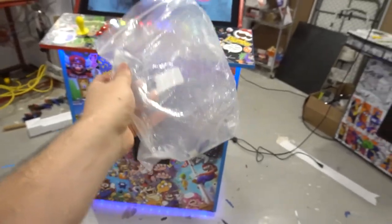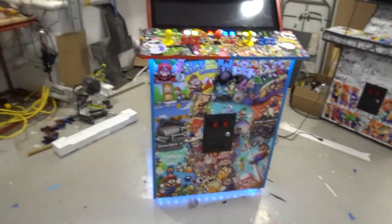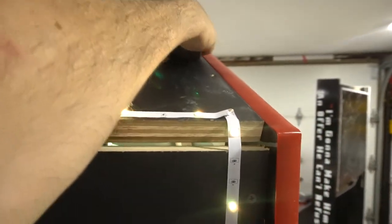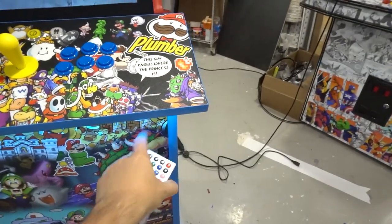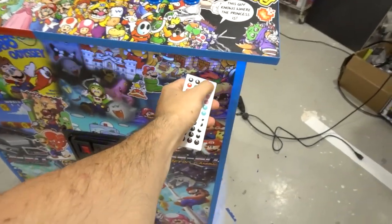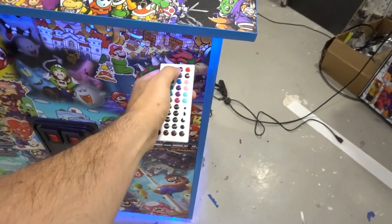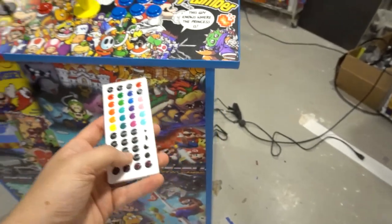There's going to be a plastic baggie with this — it will have the key to the coin door, the TV remote, the LED remote, and the power cord. Up top I have the remotes — they'll be in the bag, but you do have Velcro there for the TV remote. The LED controller for the LEDs is also included. Underneath the panel here is your sensor bar — if you want to turn off the LEDs or change colors like red, blue, or green, just aim right there. I'll leave it on white, but there are nice settings like fade.